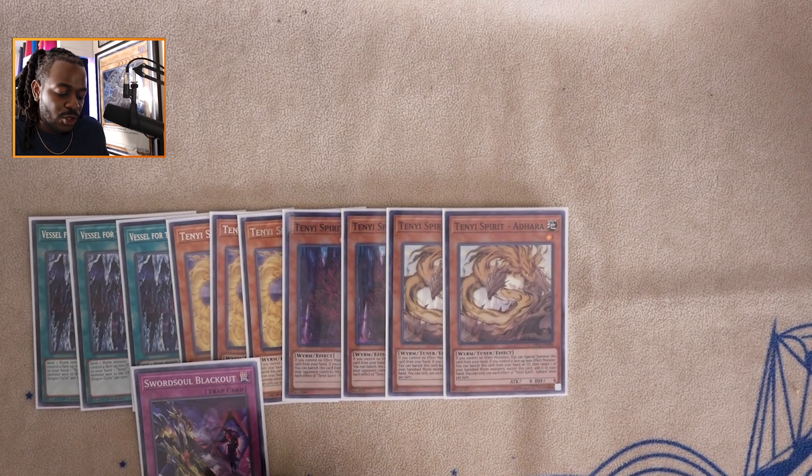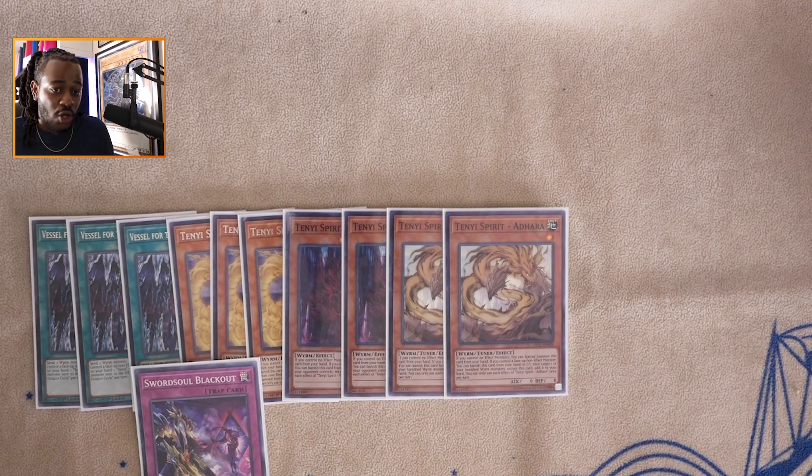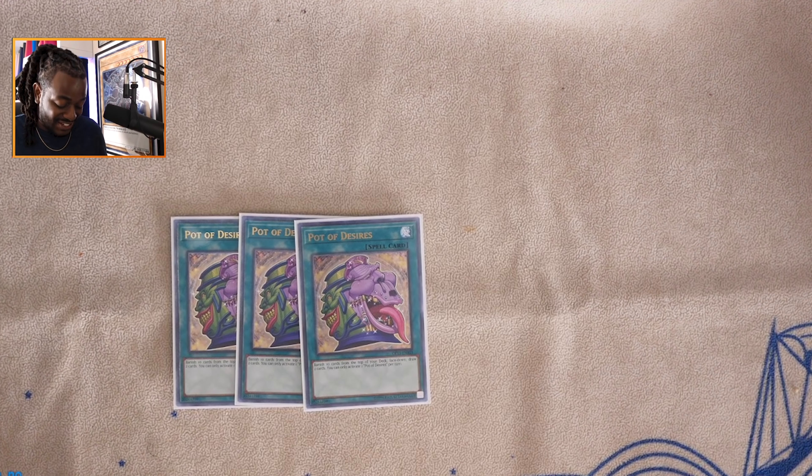Three copies of Tenyi Spirit Ashuna — this is a free special summon, and it's another card that inspired me to play this deck geared toward going second, because it helps break boards. Then two copies of Adhara, allowing you to gain worm monsters to your hand. I don't play Blue — the reason is it requires you to already have Sword Soul Blackout on the field with Blue in graveyard to pop an additional card. If you have your Blackout setup, you're probably already winning. It feels like a win-more card most of the time.